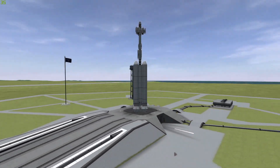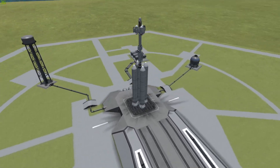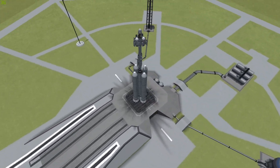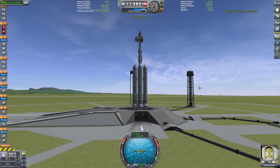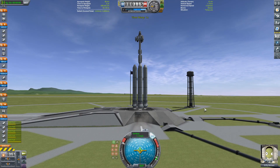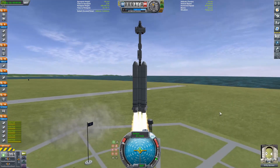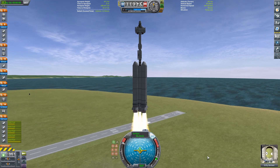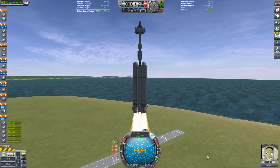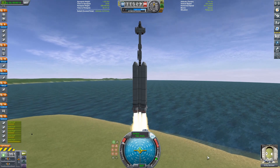Welcome back to another Kerbal Space Program video. We are going to be doing a mission to Duna, but this is no ordinary mission. This is a mission to Duna in which we only use solid fuel, or solid rocket boosters, or SRBs — no liquid fuel whatsoever. SRBs are basically engines that have fuel tanks attached to them and they burn solid fuel.